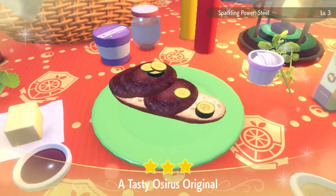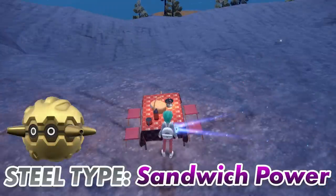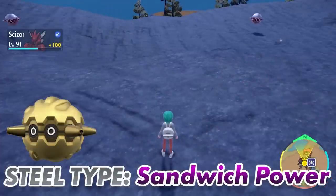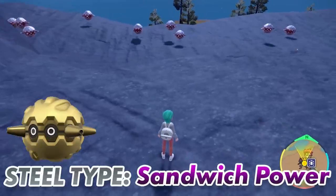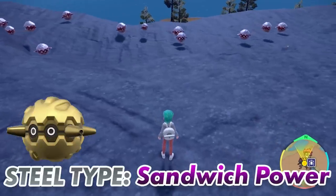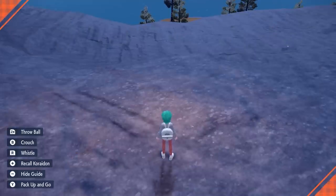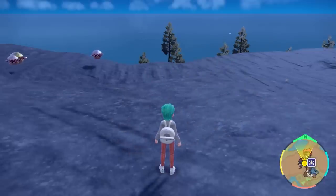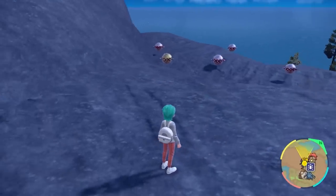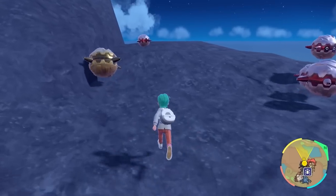Next one is going to be a steel encounter and sparkling power, and this is going to get you Forretress, the bug and steel type Pokemon. A very easy shiny to spot — it is going to be a gold color rather than the steel and red color of its regular form. Just take down your picnic and set it up again; you're going to get a bunch of these spawning in at a time. Make sure you save your game when you do get the shiny, because this Pokemon can explode.